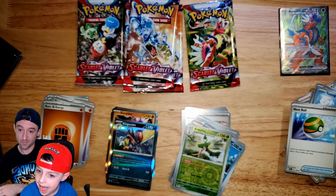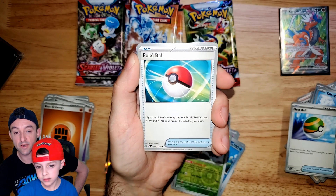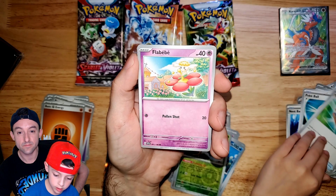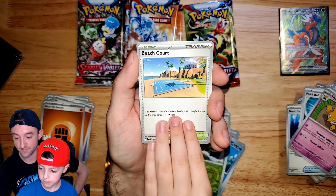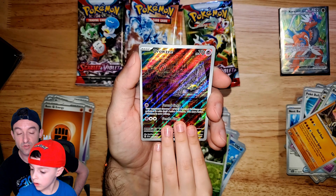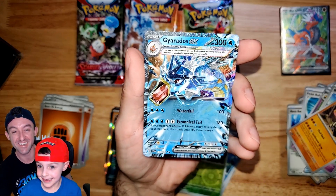You having fun? Yeah! We haven't done this in a minute. It's a regular Poke Ball — flip a coin. Heads: search your deck for a Pokemon, reveal it, and put it into your hand. You're not going to see too many Poke Balls because of that 50% fail rate. Hypno — that's a classic Pokemon. Beach Court — you're going to see a lot of those. And a Drowzee illustration rare! Oh, you got your Gyarados ex with crystals! Look at that hype! Wow, look how cool that looks!